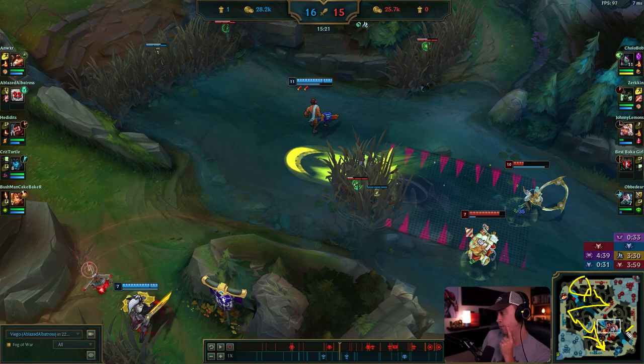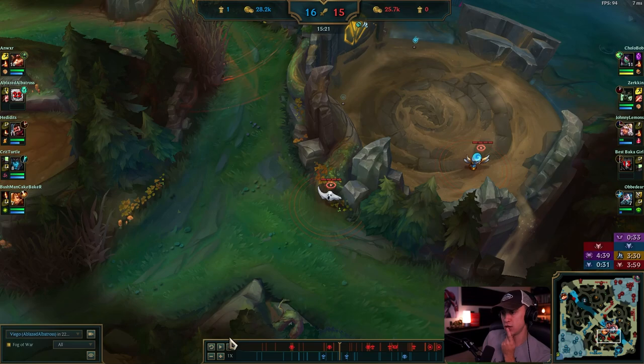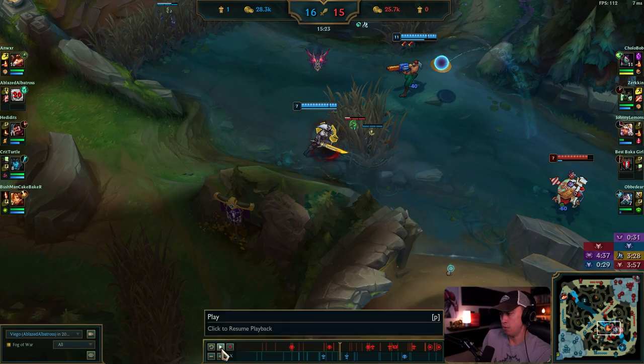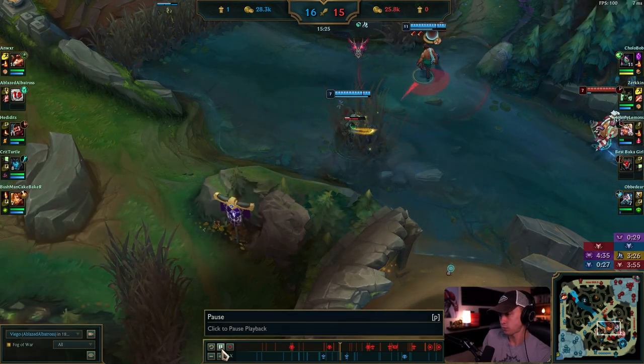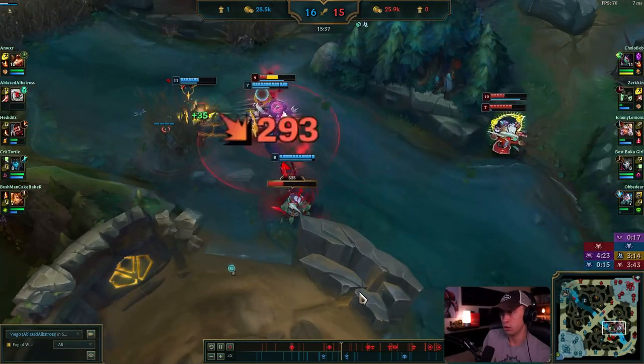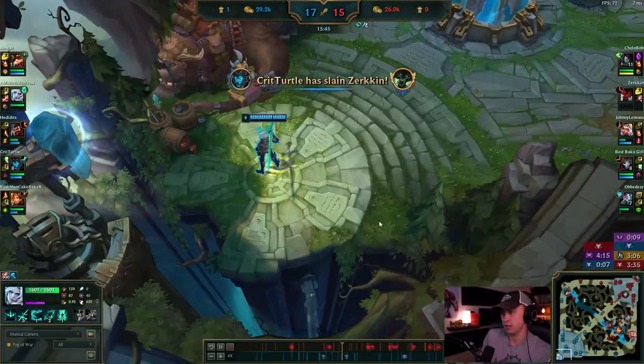If objectives are still on the bot side: full clear, then second Rift Herald spawns, kill that, then look to take top or mid tower, or save it for the third dragon and throw it mid or top. That's very sloppy but you just want to be efficient even in a game like this. You're two dragons down but there are still so many ways to get back in — you just gotta be a little resourceful.